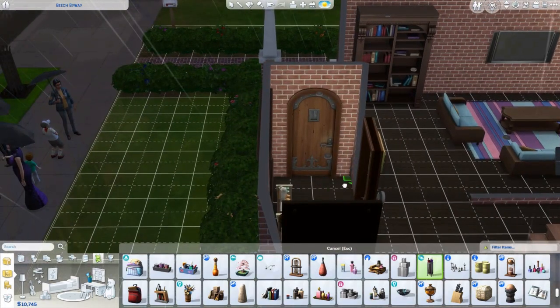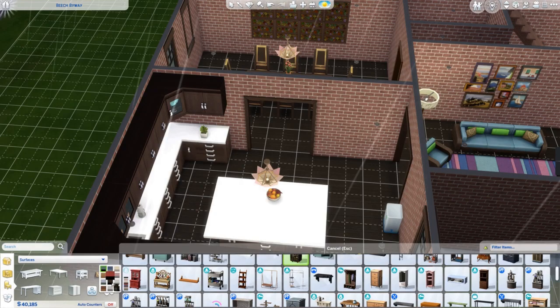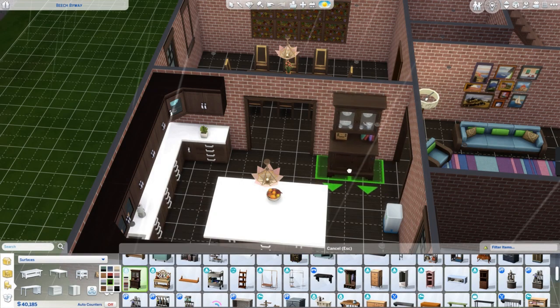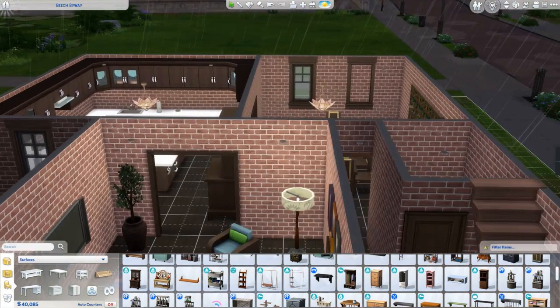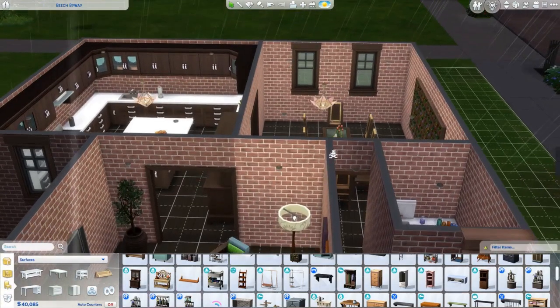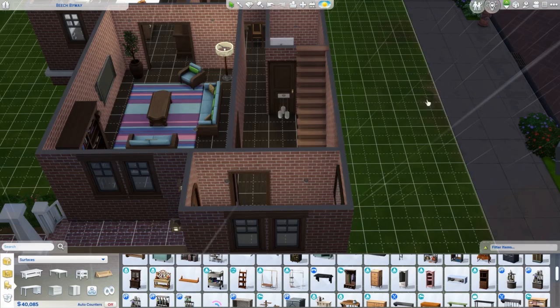I can't forget the umbrella stand — which I only recently learned, you can click on the umbrella stand to change the umbrella that your sim will use. I had no idea until I think I saw two different creators say it pretty recently, and I was like, was this the way it was the whole time?